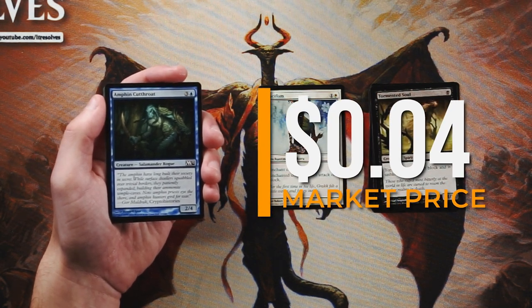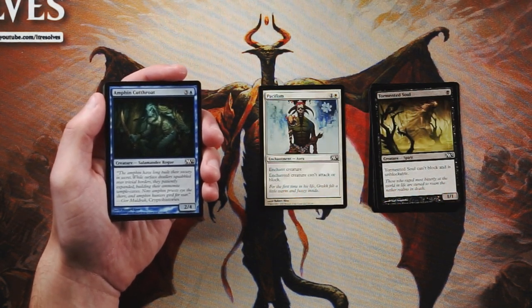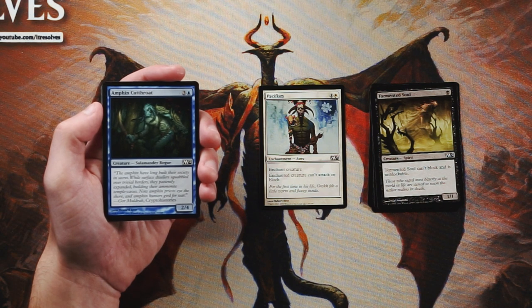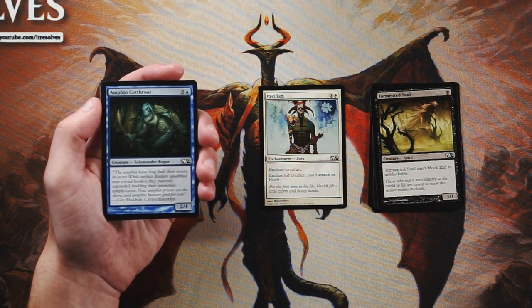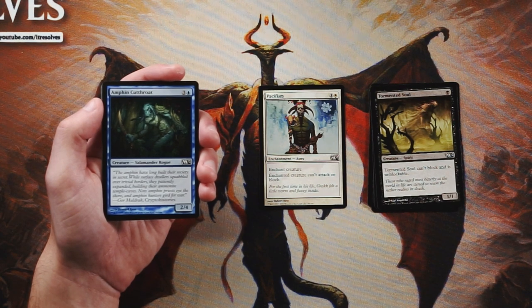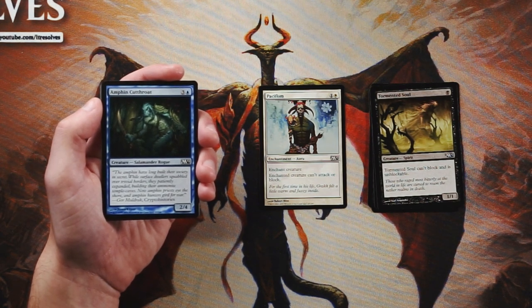Amphim Cutthroat is a 2/4 vanilla creature for three and a blue. I absolutely do not like this card. For four mana you're getting a 2/4 that does absolutely nothing. Despite this being a core set where power level isn't necessarily amazing, this just does nothing essentially. On turn four opponents are going to be playing 4/4s and things like that, so this gets outpowered so quickly that it's just not worth it.